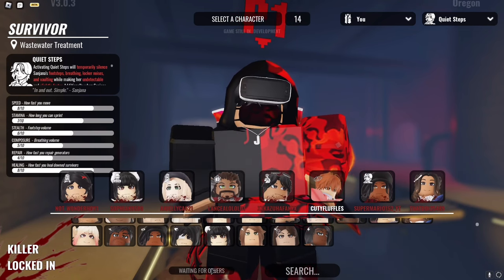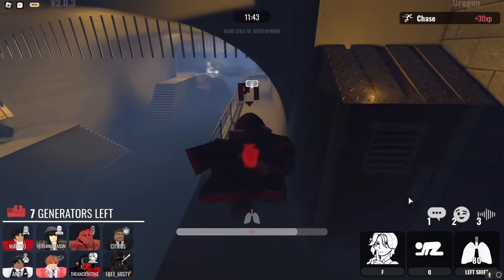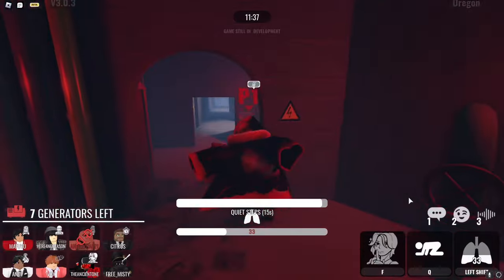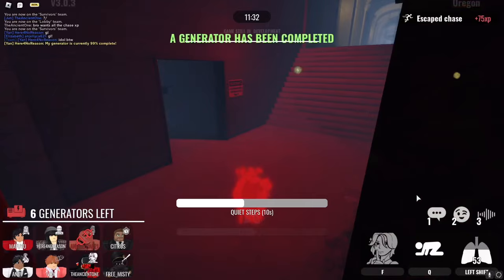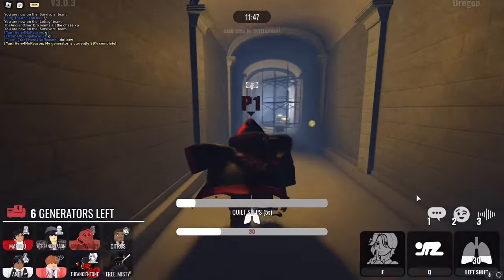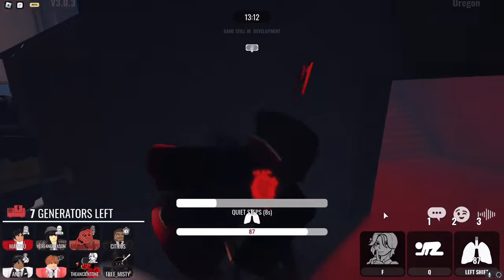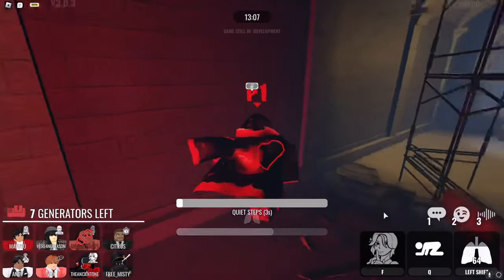Now that we've covered the basics, let's go over some more advanced tactics for looping. The first is locker gameplay. Some characters in this game revolve around lockers or do very well with them — sometimes allowing you to enter a locker without making noise, which is very helpful in chases. If you move out of sight from the killer, you can hop into a locker and will not be found, unless the killer is nosy enough to check every single locker around them, which is annoying but does happen sometimes.